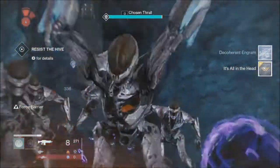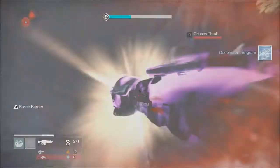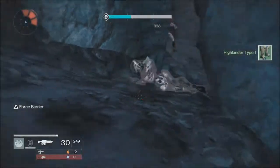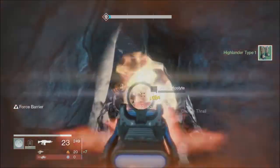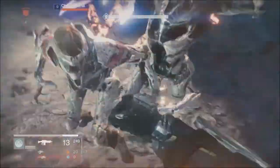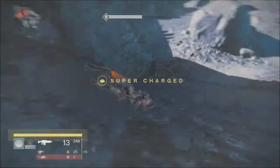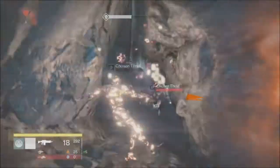On my first round I already got a rare engram and an uncommon engram first try. Don't worry too much about the acolytes — those aren't the ones we want engrams from. It's the Thralls that drop them, so make sure you keep the challenge set to level nine.